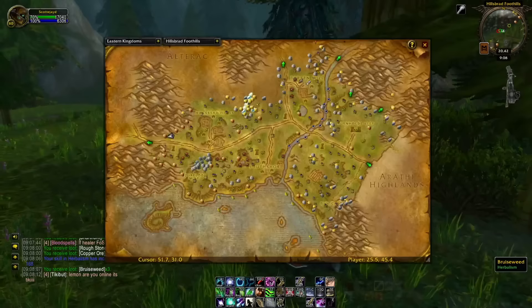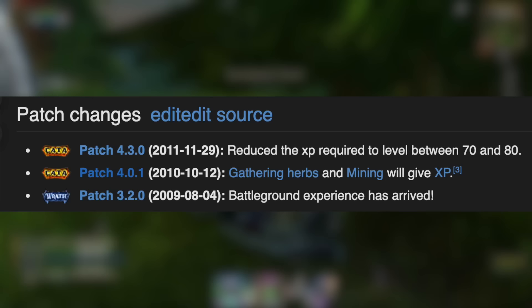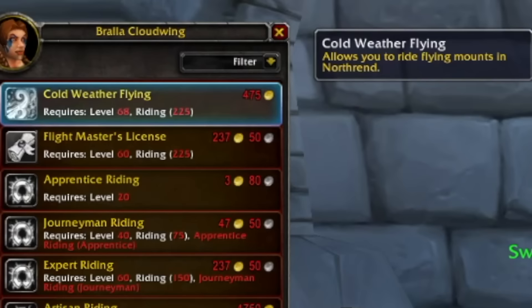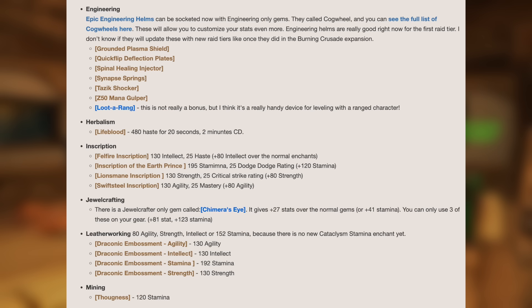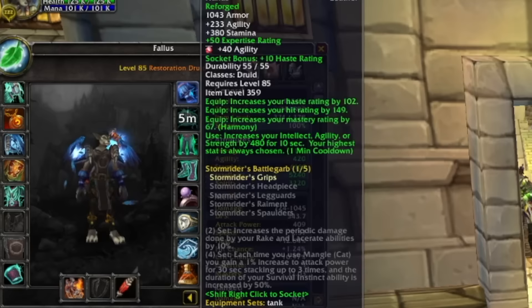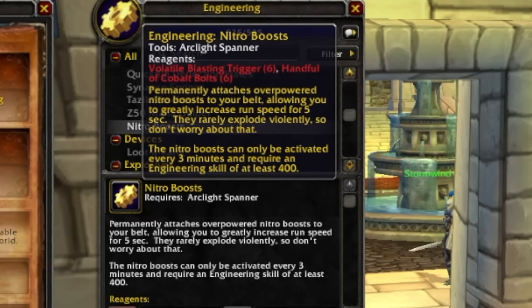My plan is to have a druid with herbalism and mining as a dedicated gathering character, flying around Eastern Kingdoms and Kalimdor picking up herbs and mines in the new zones. Herbalism gives a nice haste proc which is decent at high gear levels, and skinning gets some crit. For actual crafting professions, engineering still sits strong at the top because the glove use effect is now a primary stat, and tinkers can be used alongside enchants — no longer sacrificing your glove or boot enchant.